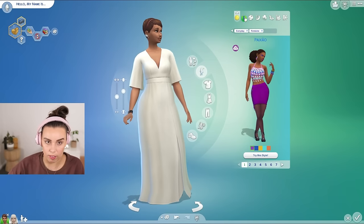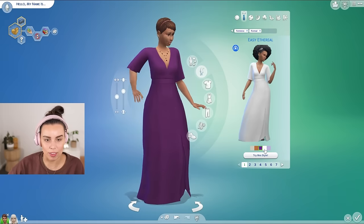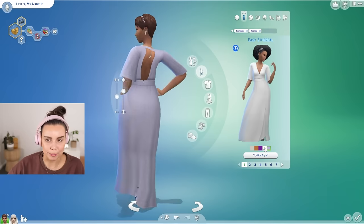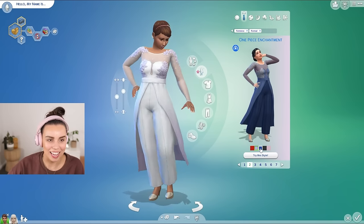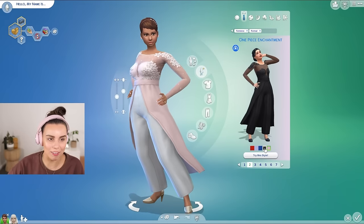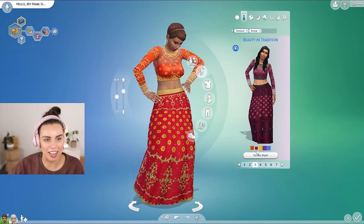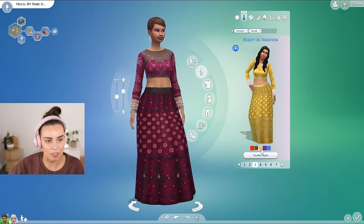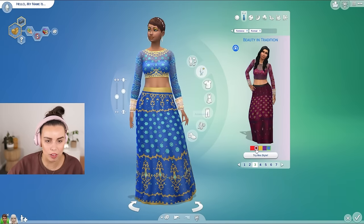There are some new styled looks for formal wear, so we can get a peek at how you can style the outfits. Love that — it's really gorgeous. The dresses in this pack are really, really nice. I do like that they've changed the makeup on some of these styled looks too. And then this Indian or Indian-inspired outfit is just so stunning — the colors and patterns look really fantastic; I love the sheer fabric too.